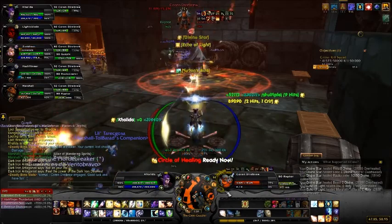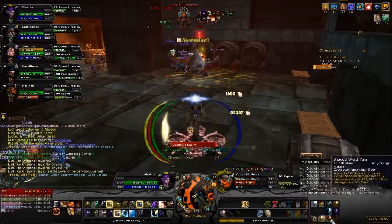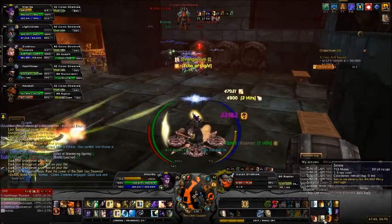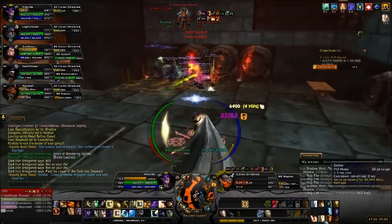He drops a keg full of treasure, and it will drop tokens. It has a chance to drop some transmog items that look really cool, and that's pretty much it.